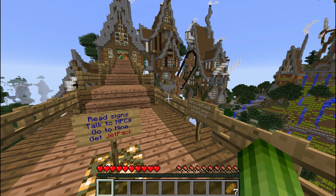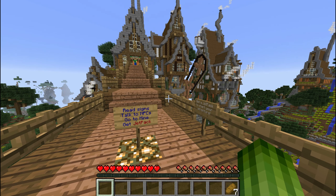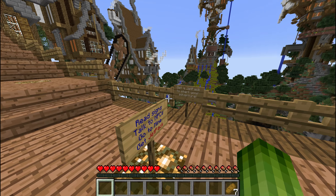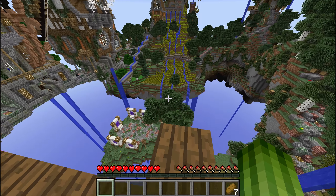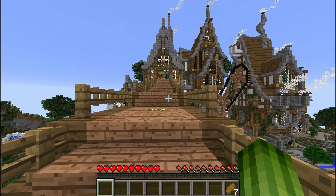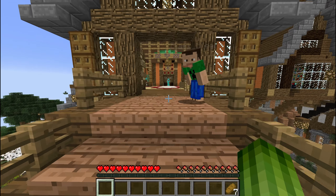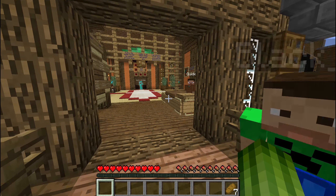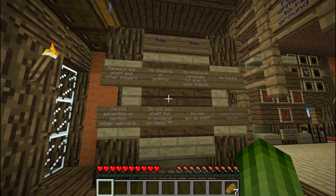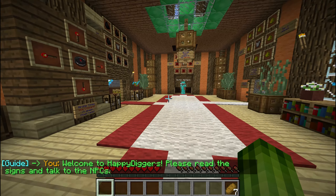This server is a server with a twist, because as soon as you start out on the server we encourage you to get a jetpack. You need a jetpack to gain access to areas outside of the immediate spawn area. The way to do it is to pay attention to the NPCs and read the signs. The rules are simple: respect other players and staff, mind your language, and you should be fine.